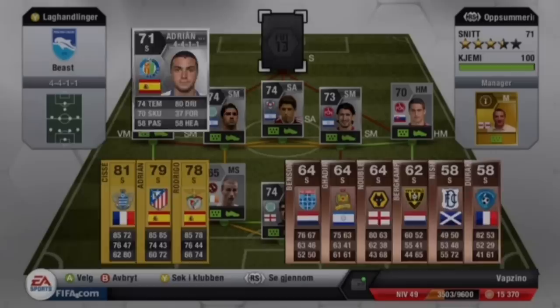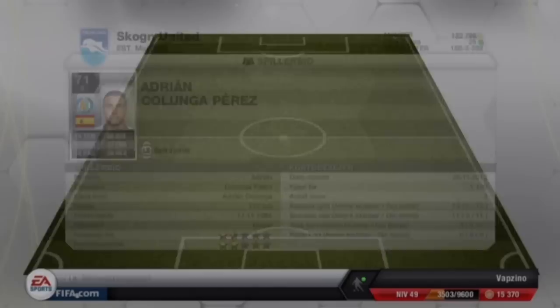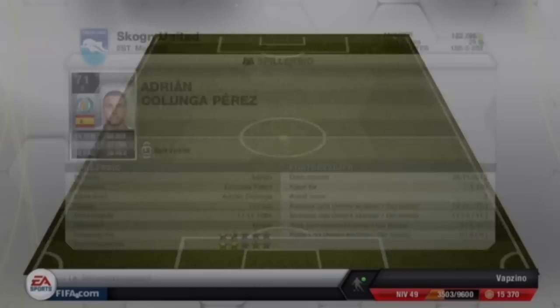The last player and attacker is going to be Adrian Kolinja. This player scores goals. He has 76 or 78 pace, but he's really great for being an attacker with that lower pace.